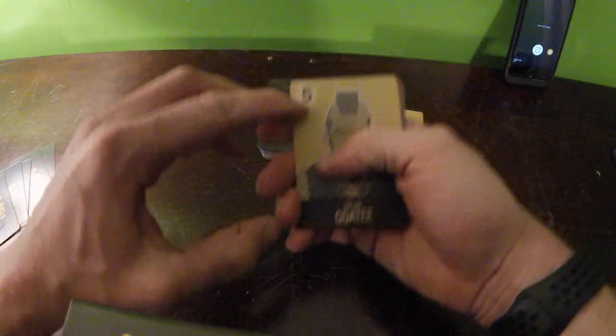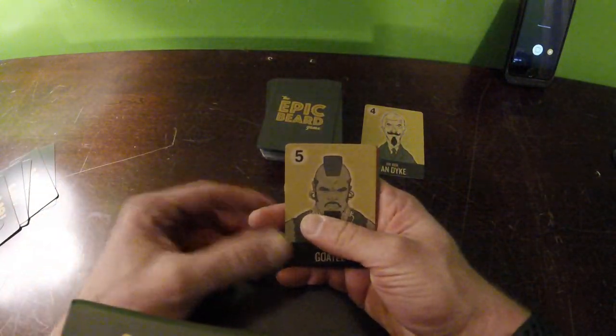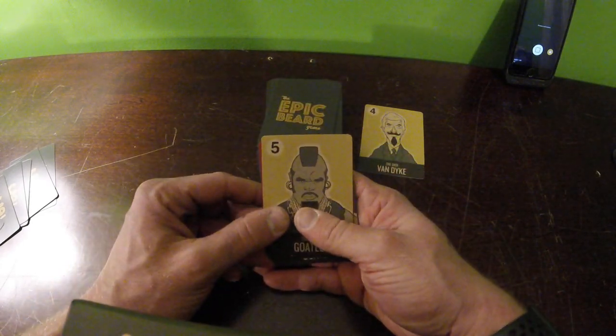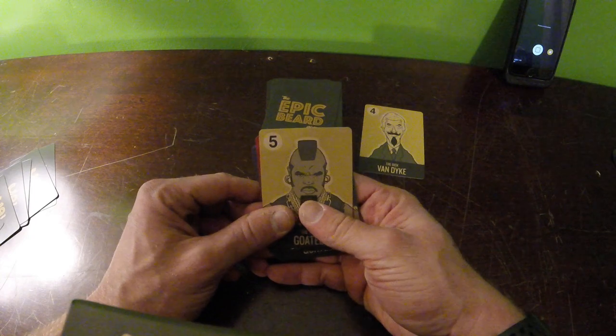If you notice, there are 5s there — so there's a 5. Kind of like Uno, everybody has a value. Pretty much it's just like Uno, only it's a little different because there's a deception element — we'll get to that in a little bit.